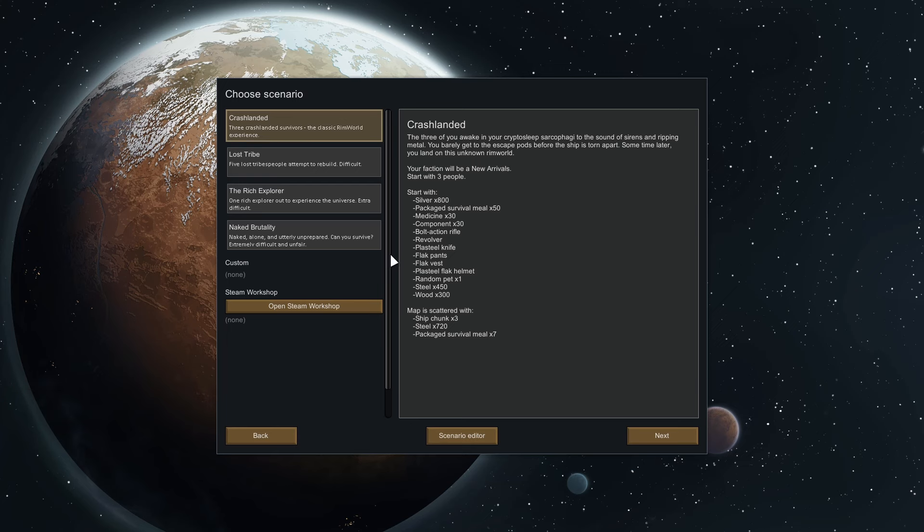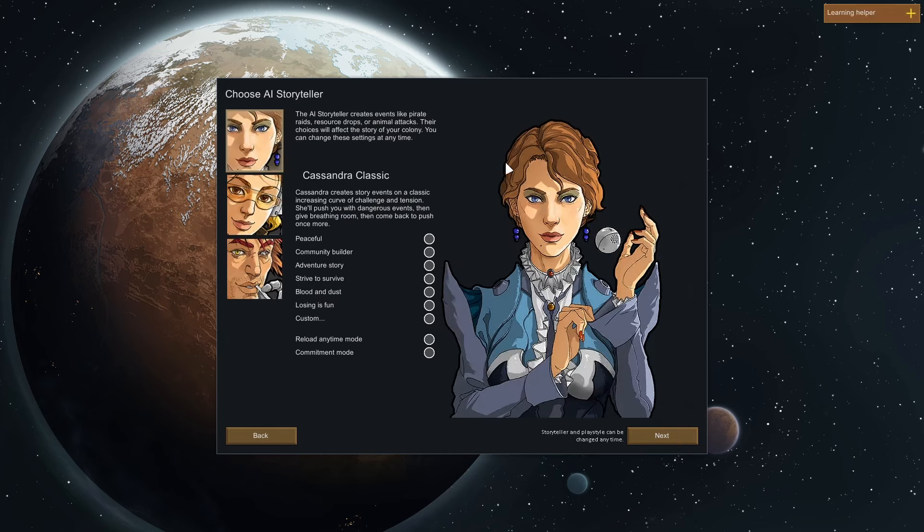We get to choose our starting location as well. There are other ways you can start - naked brutality with one person, really hard. There's also the rich explorer, five lost tribes - but I like the crash landed game. There are a lot of mods for this game; I think there's even a Warhammer 40,000 one where you can play as the Imperium.